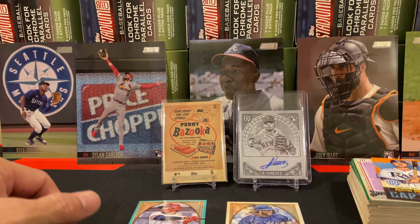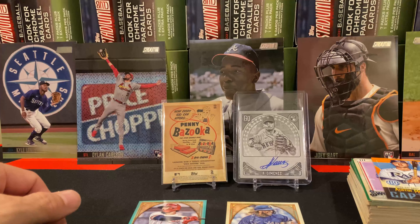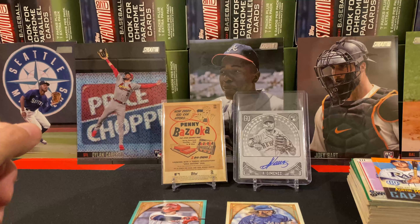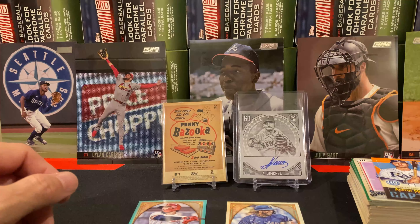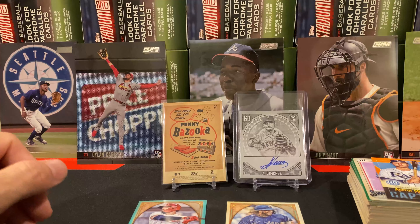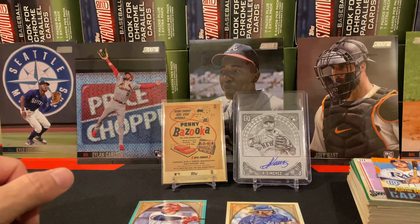This one would be a base one — you can definitely tell because it would be a different color border, not the base color. So we've got Vlad Jr., the Three of Swords. Only in the retail boxes you get this green parallel. They're not numbered, but they can only be found in the retail blasters. When you look for Legends, Legends are also all short prints.